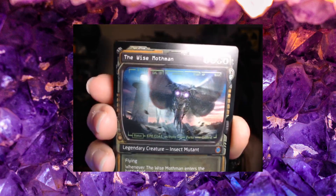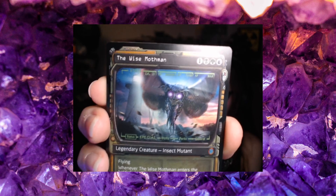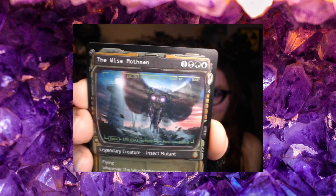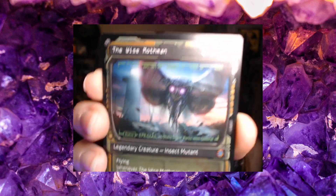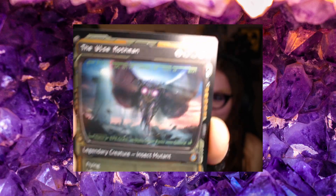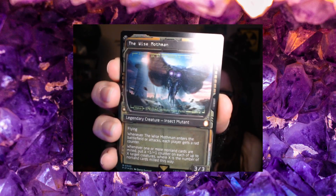This one was one of my favorites — so super duper cool. It's a foil Wise Mothman showcase card. Look at the lighting in this artwork. The eyes are glowing. It's got the Pip-Boy frame. So cool.